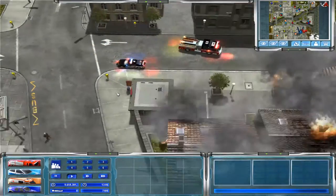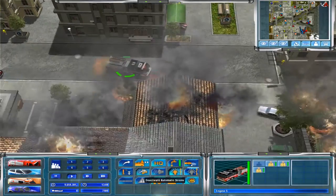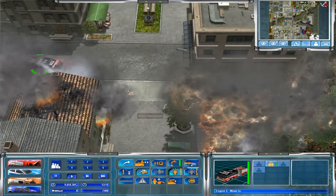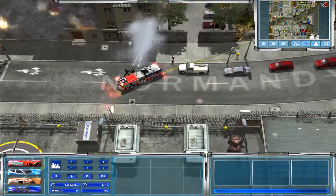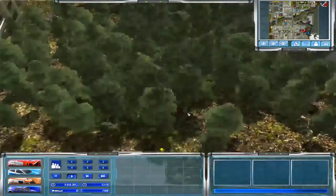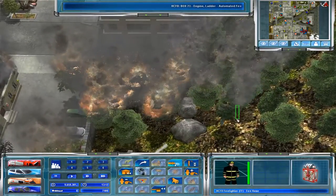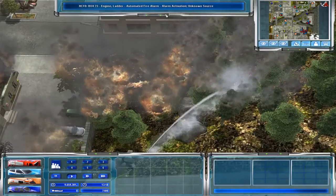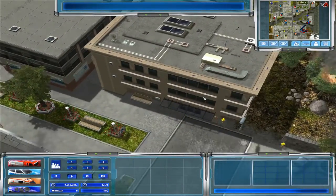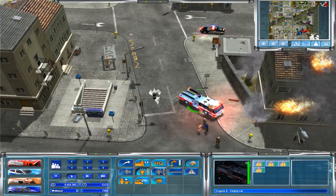Engine 5 should be almost on scene — there's Engine 5 on scene. Engine 6 is en route and Engine 4 is already here. Engine 4, turn on your deck gun. Can you get over here with your deck gun? Alright, rapid deploy out, guys. You can see them all in their gear handling the situation, but this fire is definitely spreading to the wooded area. We now have a box alarm for this building because the fire is getting too close.